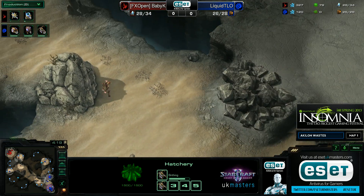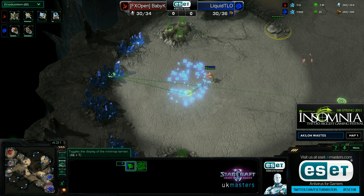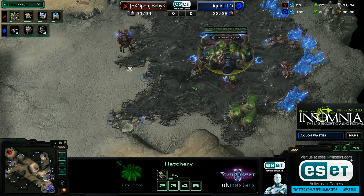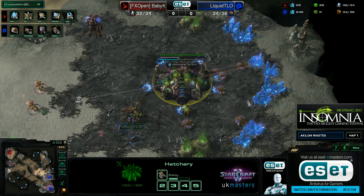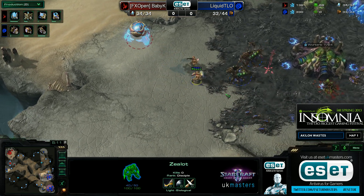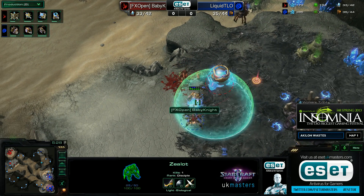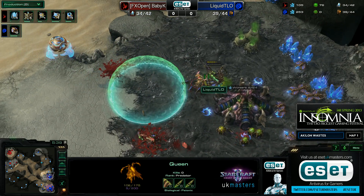Baby Knight favors two zealots over the zealot-stalker combination. Two zealots forces more lings, and once you get a good number of zealots in a good position with their backs against the wall, they can tank incredible amounts of damage and kill a lot of Zerglings. Already TLO is being forced to make more lings. The first two zealots are starting to harass — a time warp goes down, one Queen is becoming dangerously low, and both Queens have fallen. The Mothership Core even stays alive. That was some really effective harassment by Baby Knight.